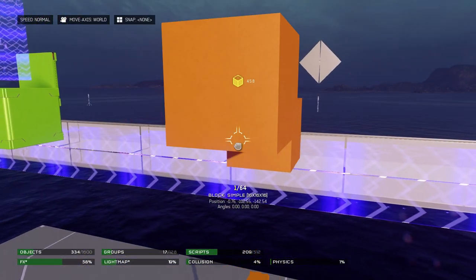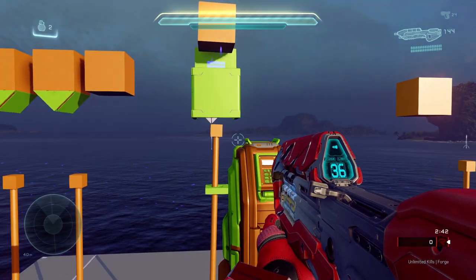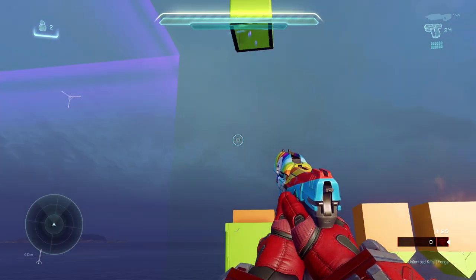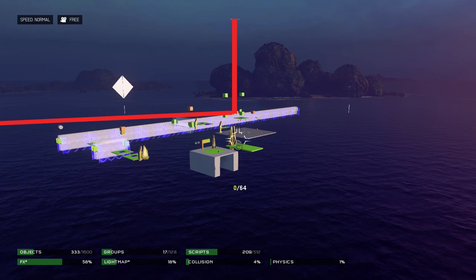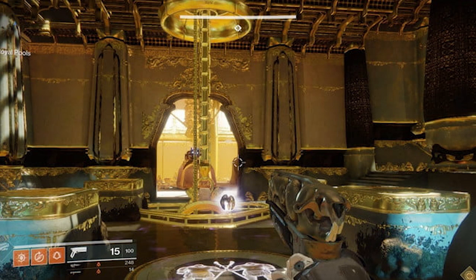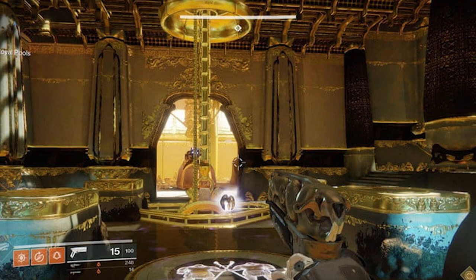While Halo 5 Forge doesn't have progress bars, it does have a competent physics engine and zone-based messaging. What I decided to do was alter gravity around an object to move it between two zones. One zone meant the progress was at 0%, and the other side meant 100%. At first, I tried to imitate the vertical motion of the chain, but I realized two things. One, the Forge Canvas didn't have a high enough vertical ceiling to support the distance that would have been covered over the course of the phase. And two, in Destiny, chances are that chain isn't actually moving, at least not physically. I reckoned the chain we see moving in Destiny is actually just a static object playing an animation to make it look like the chain is moving.